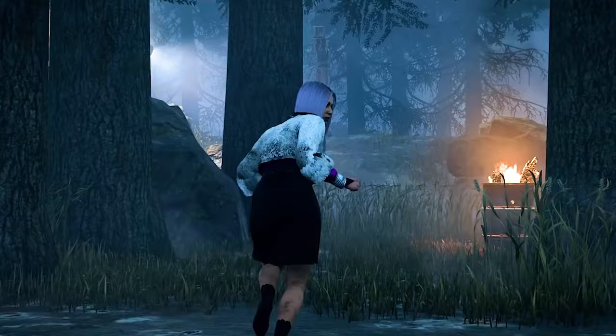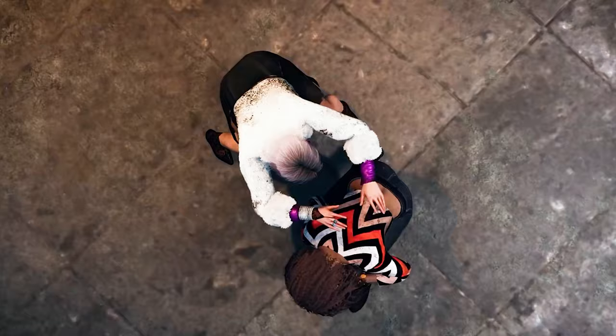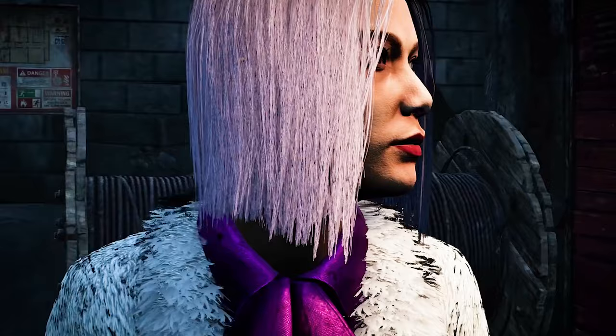Yun Jin Lee is a self-interested music producer able to advance her goals. She comes with Fast Track, Fast Earth and Self-Preservation. I have to pick Fast Track, which is an okay perk but can be very helpful and give you extra progression towards generators.